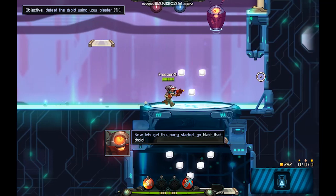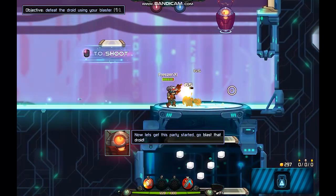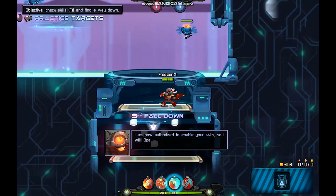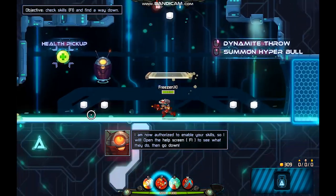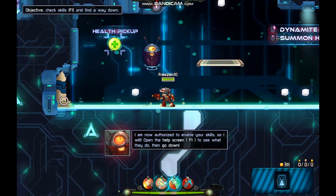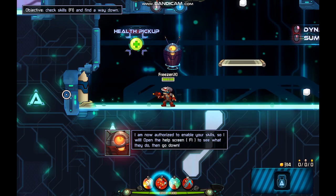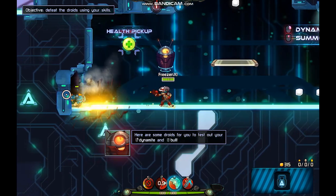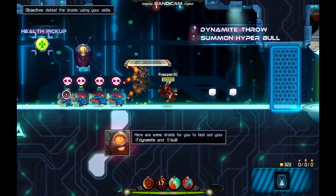Surprisingly good motor skills! Now let's get this party started — go blast that droid. Wow, that was quick! I am now authorized to enable your skills, so I will open the help screen to see what they do. Then go down here — there are some droids for you to test out your dynamite and ball. Don't use your shots.